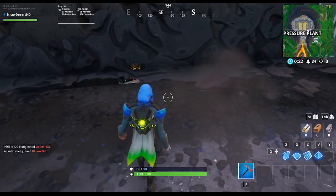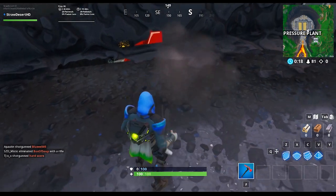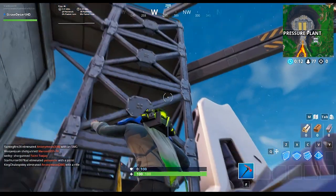This is going to be right over here in this corner that you see me land at now. All you have to do is just use your bot spray and it will unlock the Fortbyte. I hope this helped you guys out and I'll see you in the next one.